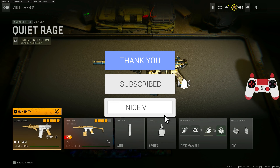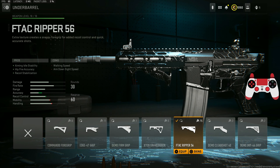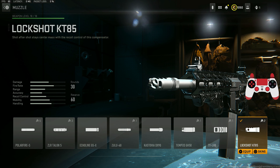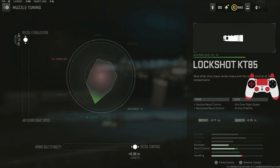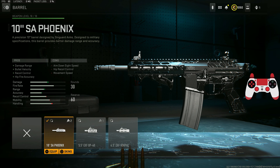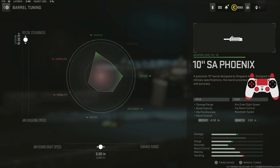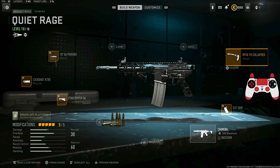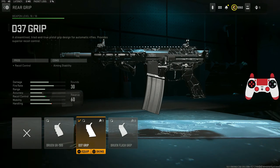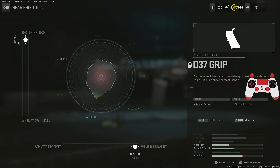Let's build out this new Chimera for Season 5 Reloaded. We have the F-Tack Ripper for aiming idle stability and hit fire recoil stabilization. We have the Lock Shot KT-85 muzzle, tuned for recoil stabilization and recoil control. We have the SA Phoenix barrel for recoil control, bullet velocity, damage range, and hip fire accuracy, tuned for more recoil steadiness. We have the M13 CFS collapse stock for aim down sight speed, movement speed, and hip recoil control. And we have the D37 grip, tuned for recoil steadiness and aiming idle stability.